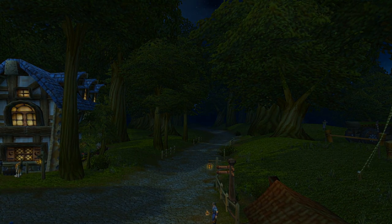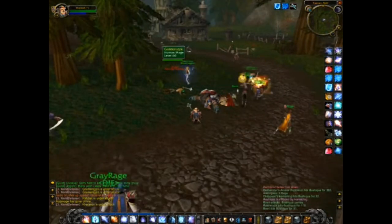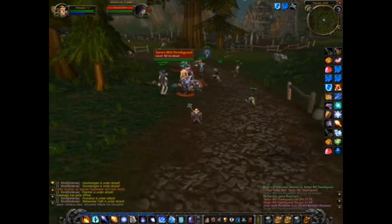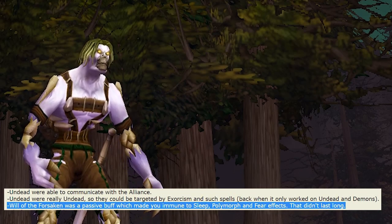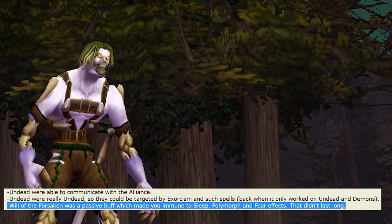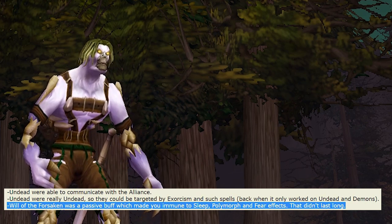Now staying on the line of crazy things that affect PvP — the Undead race on Horde side, back in the early days of Alpha, actually interacted as a real undead. This meant two things: first, priests and paladins were able to target them with undead-specific spells like Exorcism and Shackle. Second, Will of the Forsaken was actually a passive buff — not an active ability to break out of fears and charms. It was a permanent passive that made them immune to sleep, polymorph, and fear effects in their entirety. But as you can find in most forum posts about this, it didn't last too long and was changed quickly, making them humanoids just like everybody else in the world of PvP.